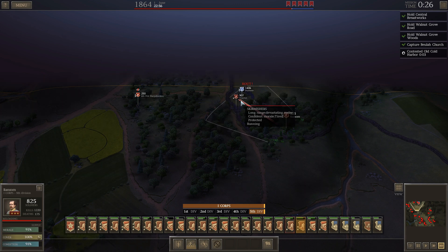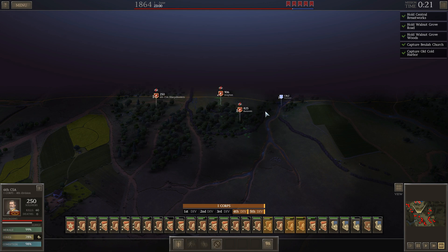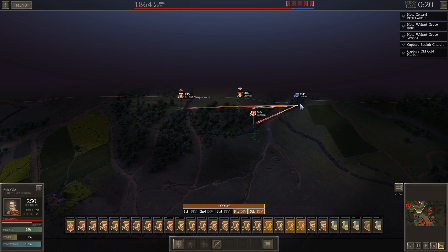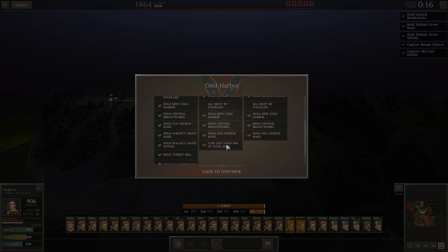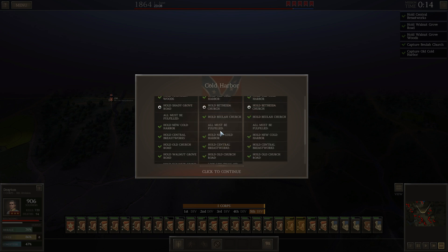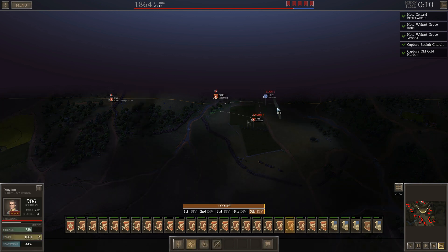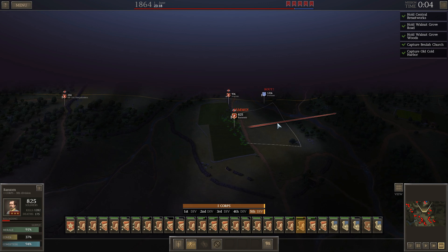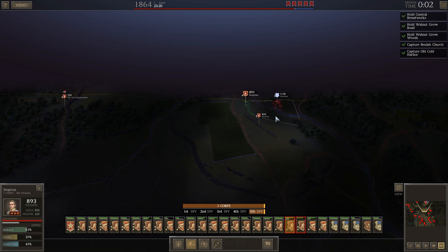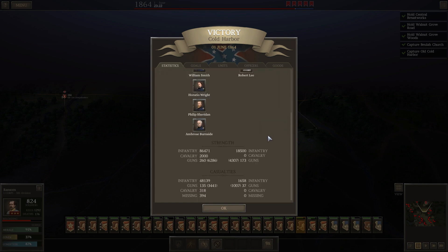He's got confident morale — this may not go as well as I hoped. Ransom won't charge. All the objectives are secured. Now we do have the victory conditions for the center — victory conditions by taking Old Cold Harbor and Beulah Church. So maybe it will let us finish this off. And there it is — so we won't need a two-parter on this one.